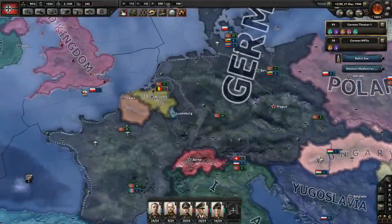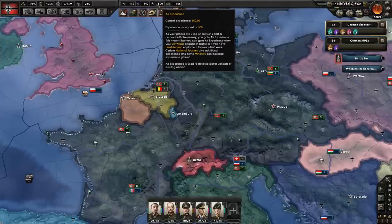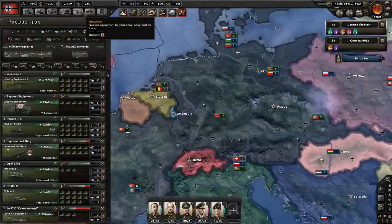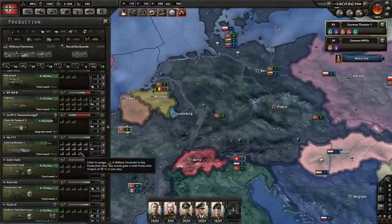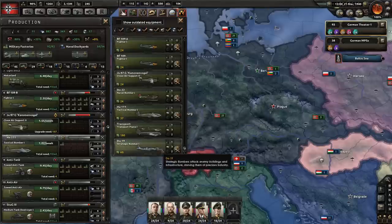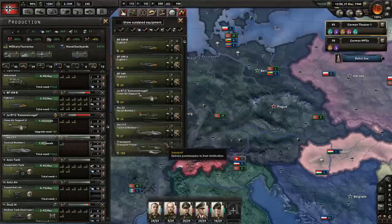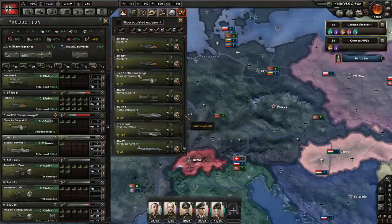This episode we're starting with air experience — I just noticed at the end of last episode it was capped out at 500 and it won't go any higher. So we might as well use it by creating some variants. I think I'm going to variant up the Heinkel 111s since I'll probably be using these for a good long while.